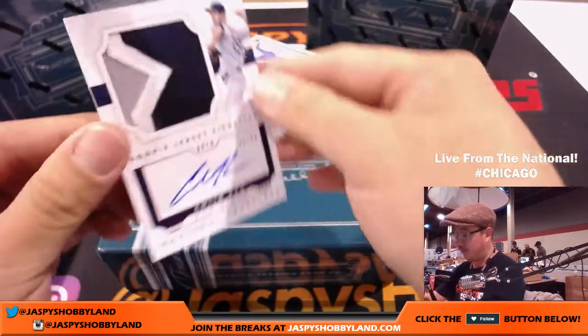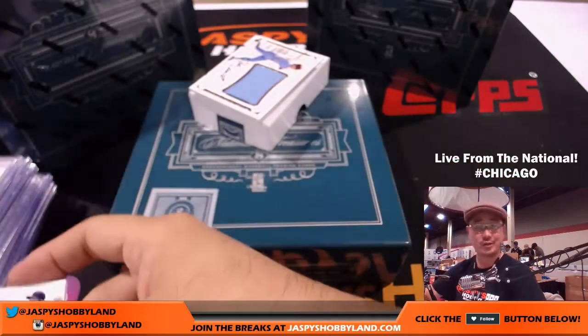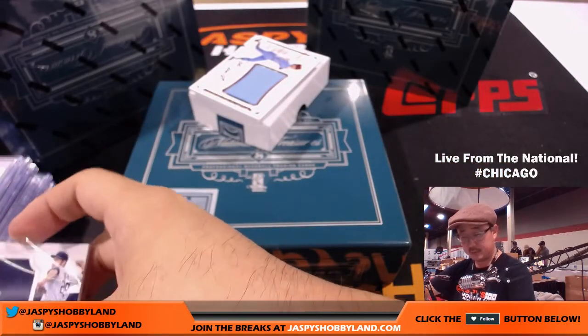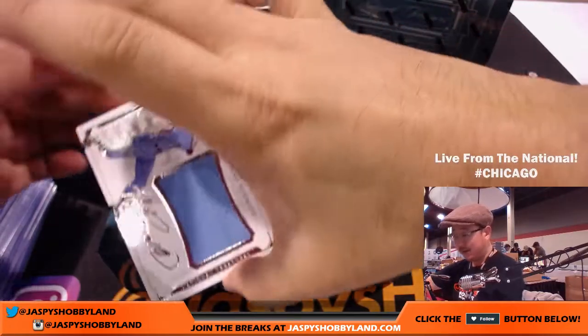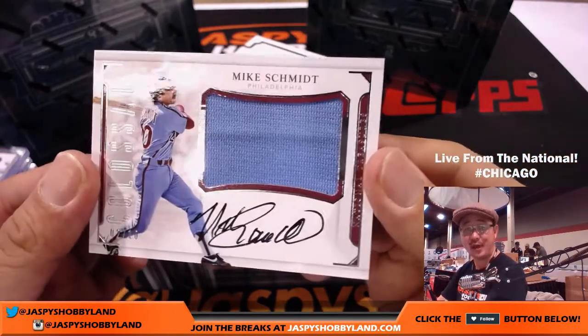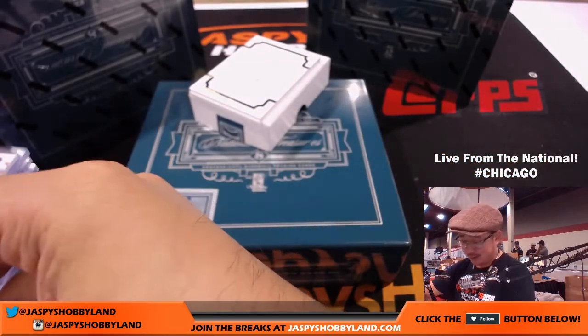Next one is 22 out of 49, Colin Ray — another nice patch. National Treasures is great. Padres, Jason. And Philadelphia Phillies for Jason Bao, two out of 10, Colossal patch and auto — Mike Schmidt. Schmitty. That's strong.